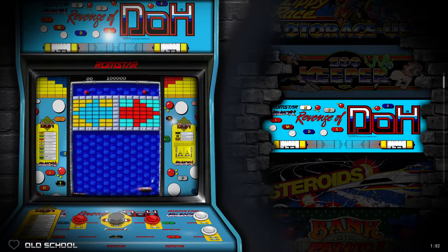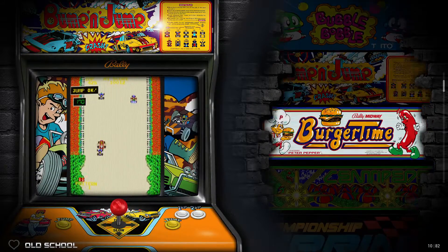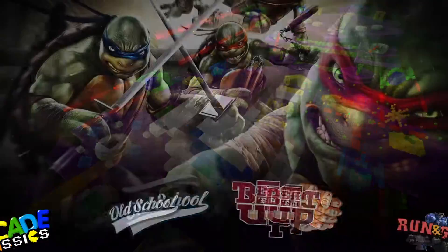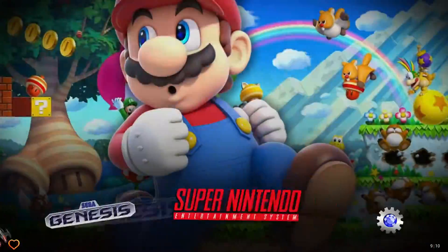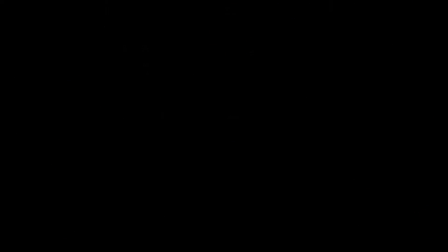Let's go into old school. Look at those beautiful marquees that have been updated by the team — they look amazing. Game selection is up and down. Genre collection sections: left and right to get out of that menu. Because this is a cabinet wheel theme, the upper level menu requires a button to enter something.